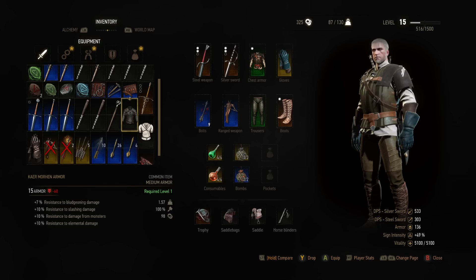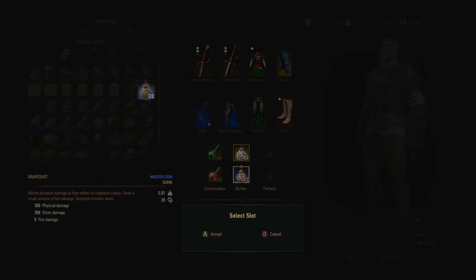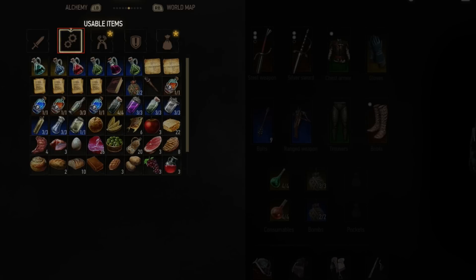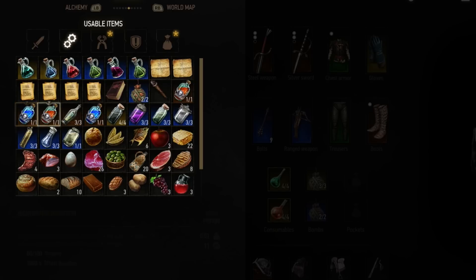You can equip an item at any time by going into your inventory and selecting it. Some items such as bombs and potions require you to decide which slot to equip them in — these can then be selected via the d-pad or the shoulder buttons. The usable items tab includes oils, things to read, potions and food, and these can be consumed straight from the inventory menu.